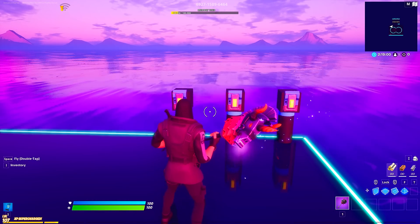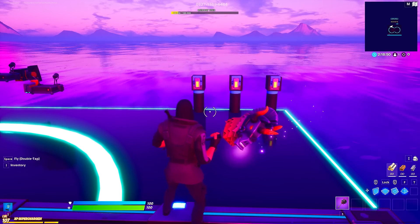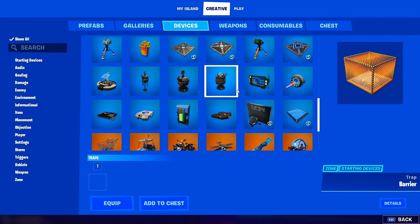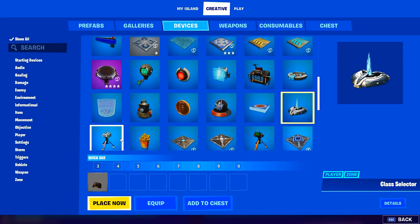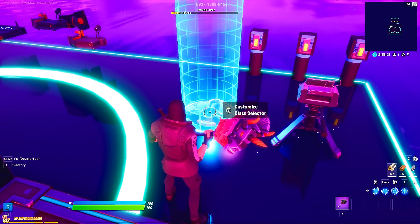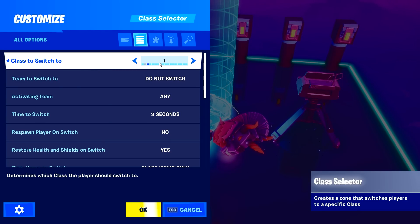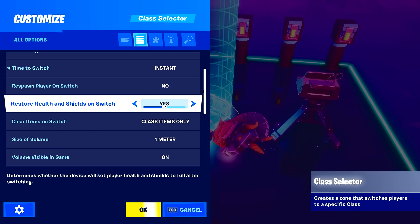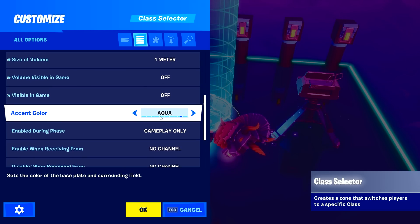Now that we've got the buttons placed, we need to pick our settings. This is actually pretty simple and totally up to you what settings you want in your map. I'm going to pick three random ones. Go under the Creative tab under devices and grab a class selector and also a class designer. These work cohesively together - this is basically how you can select a class, and this is how you can make the class that this selector will give you. Interact with it: choose class to switch to one, time instant, respawn no, restore health yes. Volume visible off, visible in game off - none of this stuff matters.